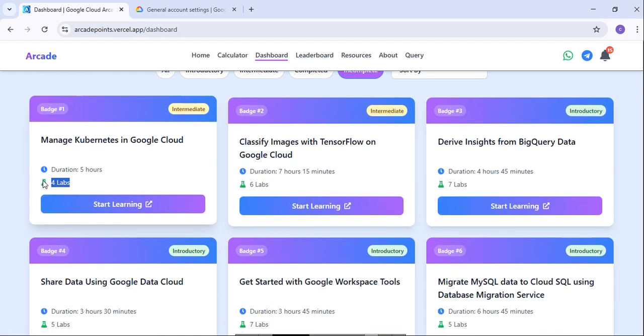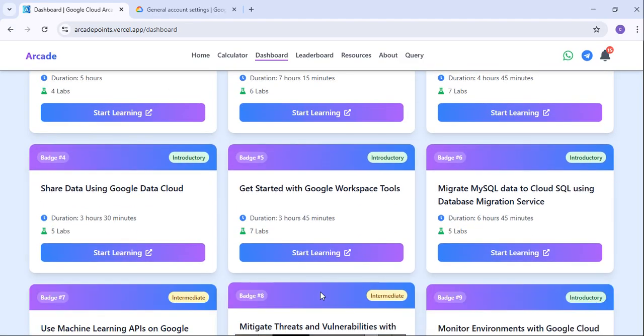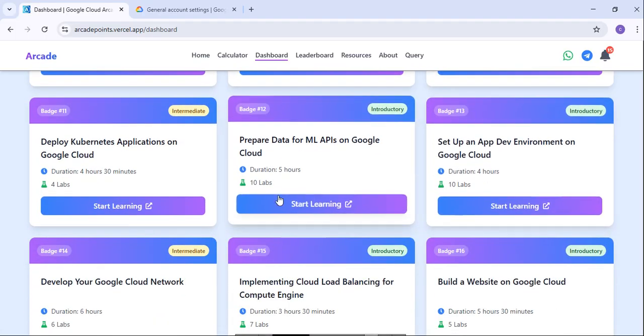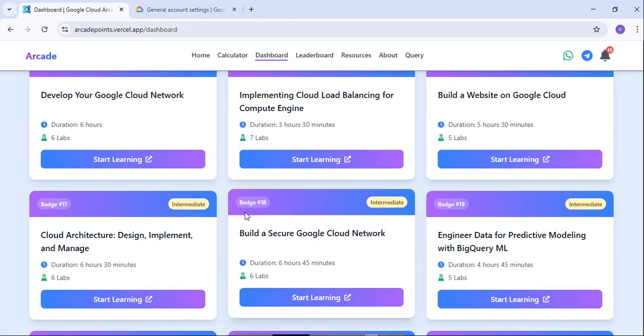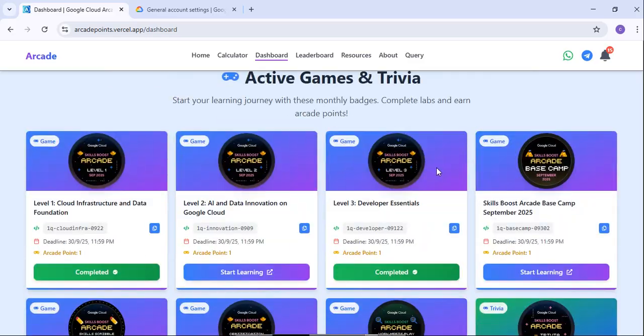You can click on the incomplete ones and start doing those labs. Each skill badge shows how many labs it contains — some have 4 labs, some 6, some 7, some 5. You can check out all 76 skill badges. Some have 10 labs, some have 4. Try to complete as many as possible so you can earn maximum points and achieve the ultimate milestone.